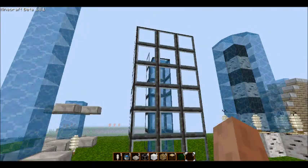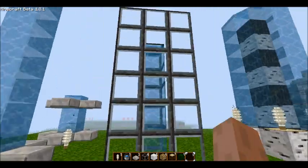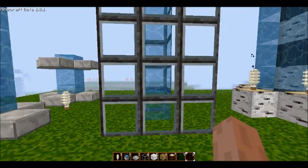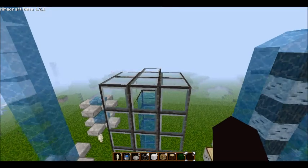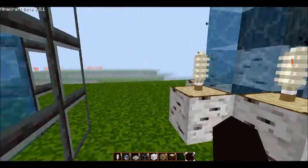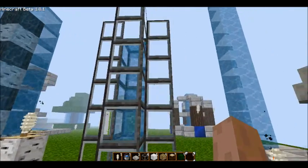Next we have the glass box. It's a 3x3 glass with the middle column missing for the water to flow through. It also works with lava. You don't actually need the corners, but it sort of gives it that box feeling with the corners. But you see, here I got rid of the corners.